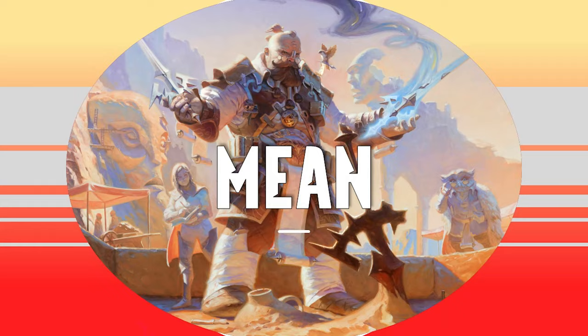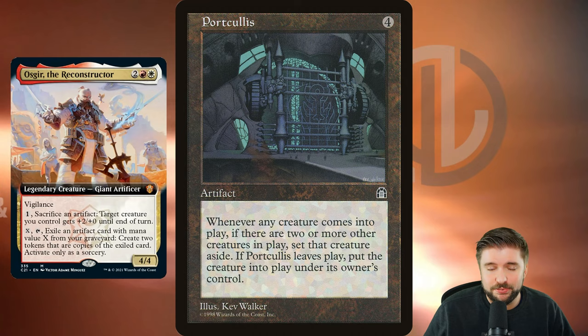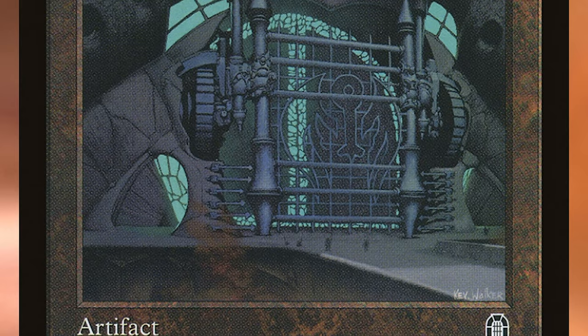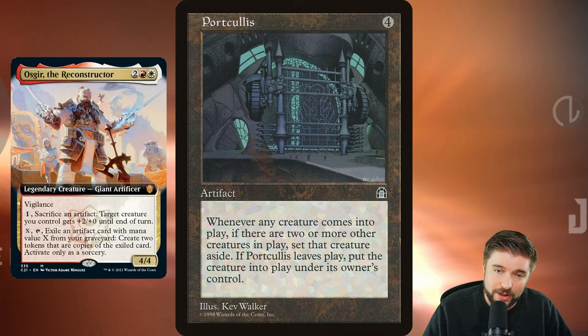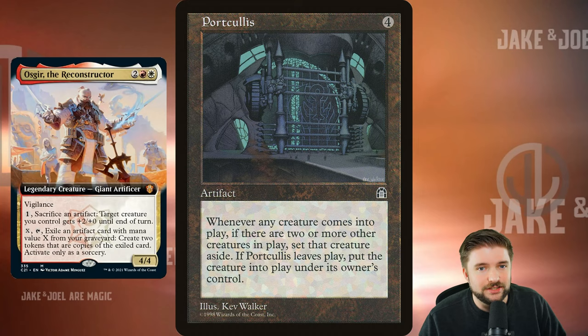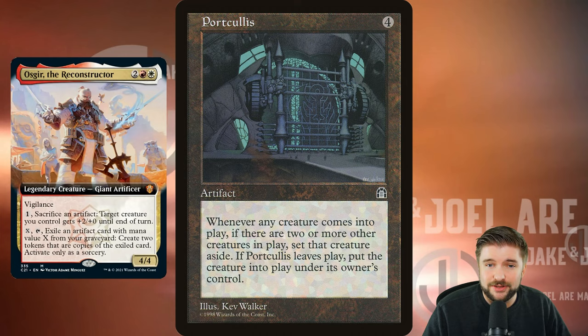Let's look at the mean way and just go nope. This one's not going to be very fun to play against, but it may lead to some really dirty games that you eventually win or everybody concedes. Whenever a creature comes into play, if there are two or more other creatures in play, set that creature aside — if Porculus leaves play, put the creature into play under its owner's control. So things are going to get exiled. If you can get Oscar and one other creature onto the battlefield, none of your other opponents can play more creatures. Oscar can hopefully swing through and win through commander damage. Plus, it's an artifact, so it can be recurred — if they remove it, just bring it right back with Oscar and bring it back in double. It's going to be harder to remove that way.